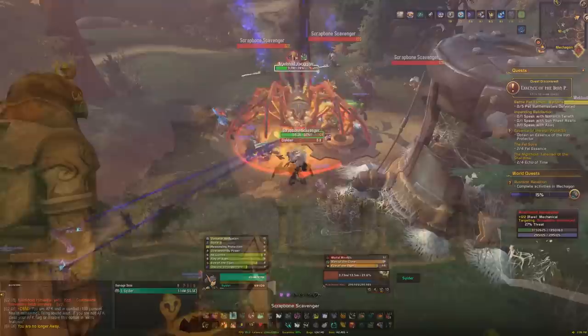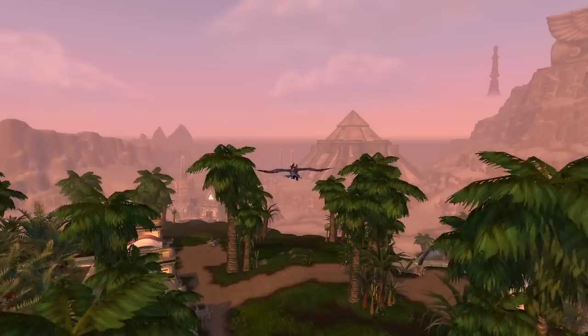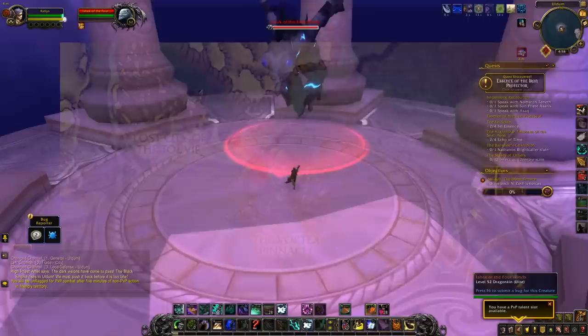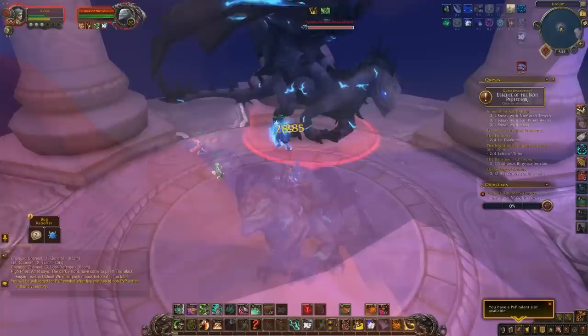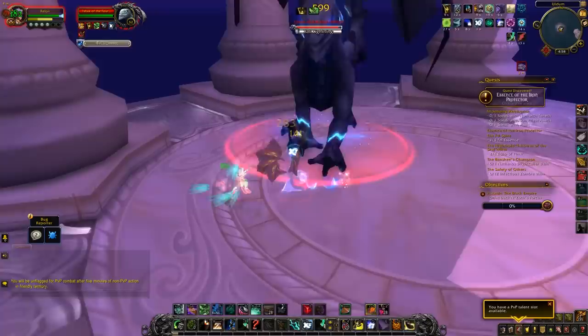Our next destination is Uldum, requiring the BFA 8.3 phasing of the zone. You can reach this as a level 110-120 character without doing any quest chains. Way off to the south, there'll be a platform near Vortex Pinnacle where a rare called Ishak of the Four Winds can spawn. Killing it gives roughly a 3% chance of the Reins of the Drake of the Four Winds. This is a very difficult rare that does a lot of damage, so you'll need a group, and it has roughly an hour respawn.